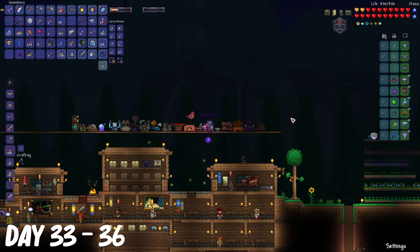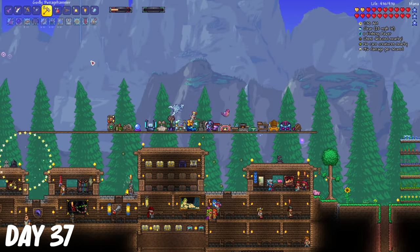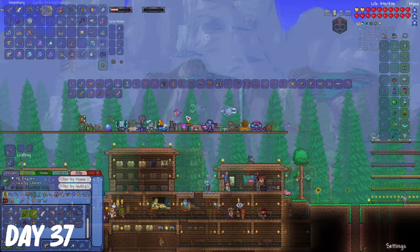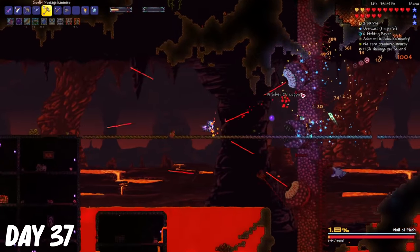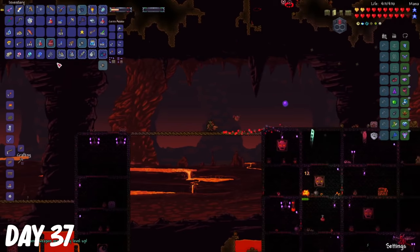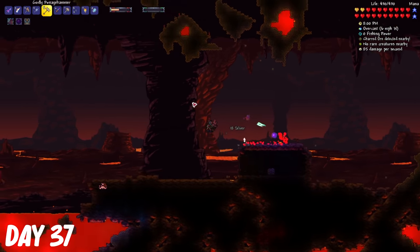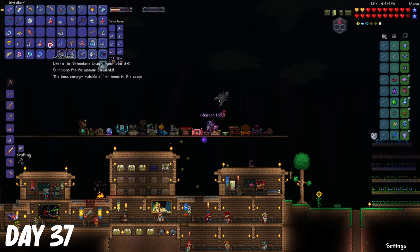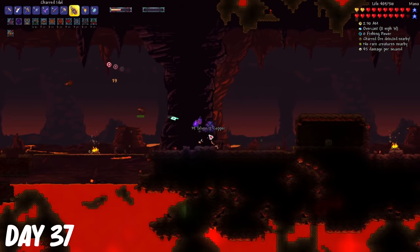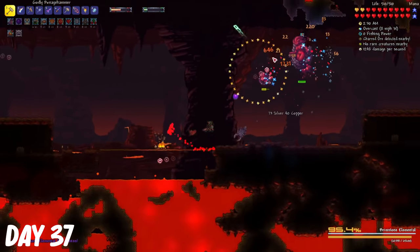I made the mechanical cart with all three pieces, and then I made the pickaxe axe with the souls that I got from the bosses. I also made the Pwnage Hammer, and also the Catastrophe Claymore. I fought the Wall of Flesh again because I needed another Pwnage Hammer. I visited the Brimstone Crag to farm some Essence of Chaos to be able to make the Charred Idol. This item is used to summon the Brimstone Elemental. I thought this fight was going to be really easy because of how well I did in my last playthrough, but it turned out it wasn't as easy as I thought.